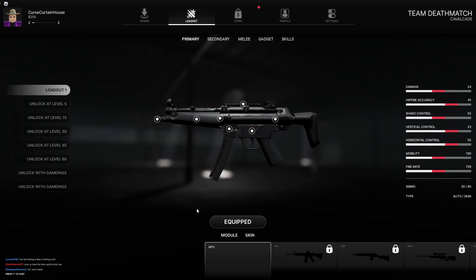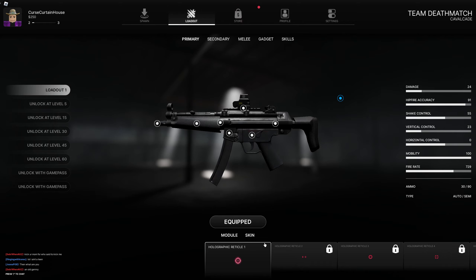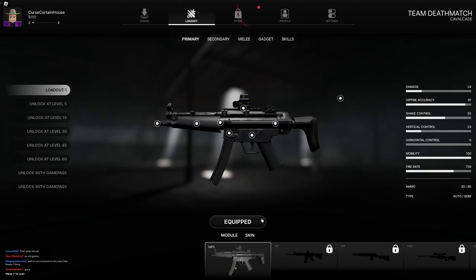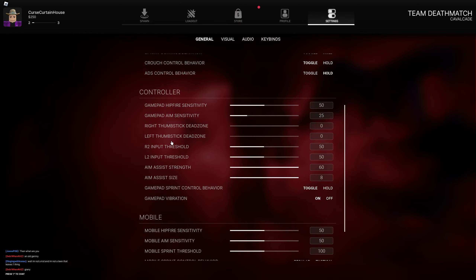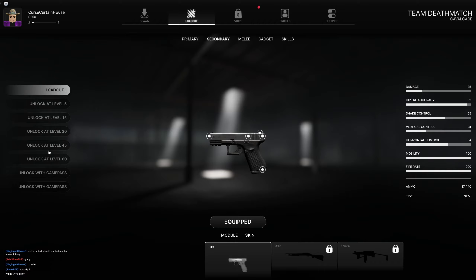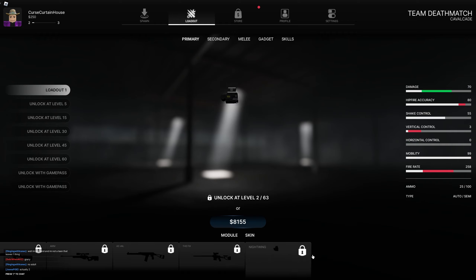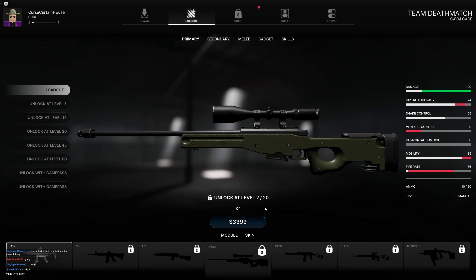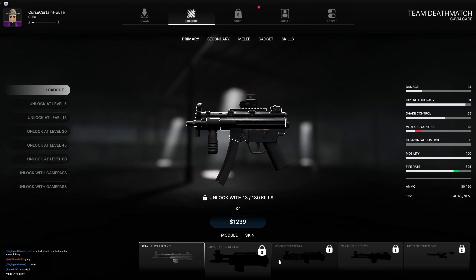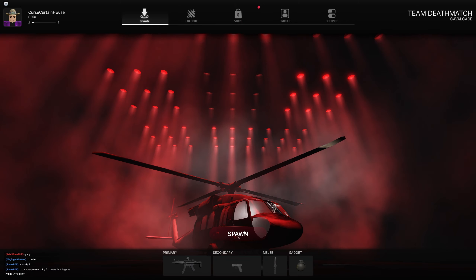I've hit level two but I don't think that unlocks anything yet. I don't actually have a sight - we could put a sight on. This game has a lot of customization; it's pretty much got the gunsmith from the Call of Duty games. It has a ton of weapons, and you unlock them with different things - some with game pass, some with loadout slots. They've got all these different guns you can get. You earn money by playing the game or buying it, and after just one match I've managed to get myself an optic. Quite a lot of customization, which is pretty cool.